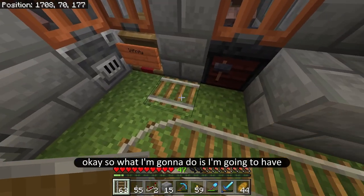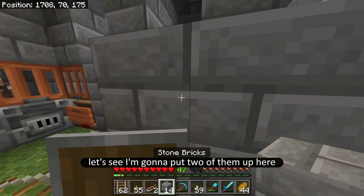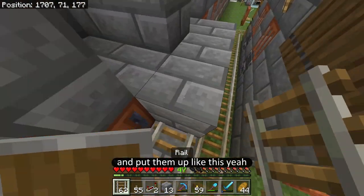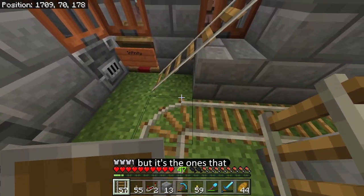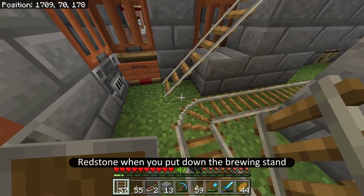I'm going to put two of them up here, so that means I need to break this one and put them up like this. Just like that. These are going to be the two — I forget what they're called — but they're the ones that trade you redstone when you put down the brewing stand.